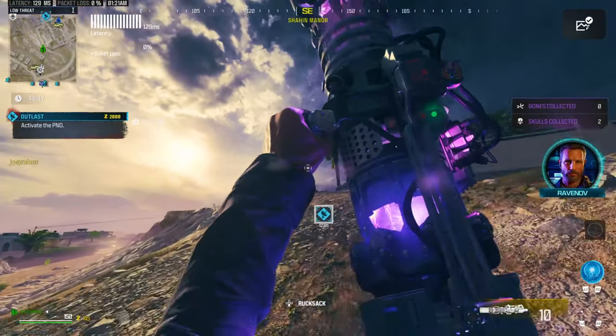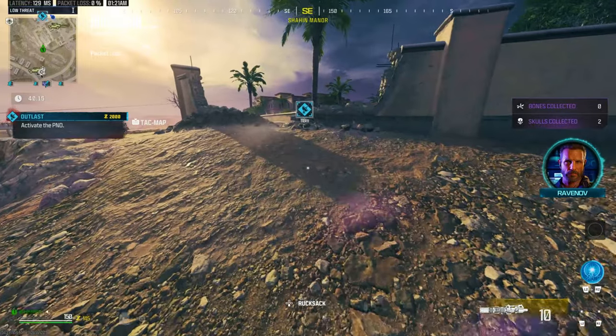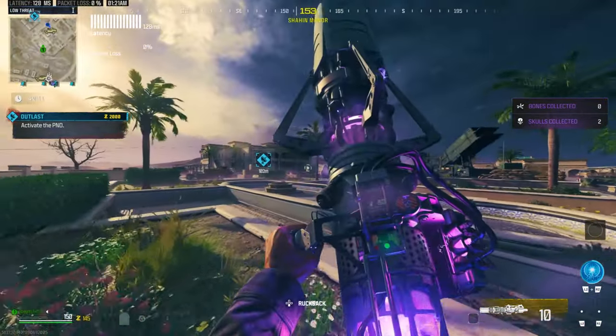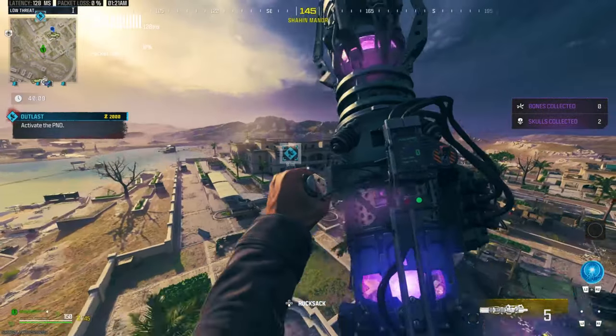Now let's move on to the second one, which is my second favorite — yes, we're going in order. The second one is doing the Outlast contract. It's still working for Season 2 Reloaded and it's in Modern Warfare 3 Zombies. Here's how it's done.